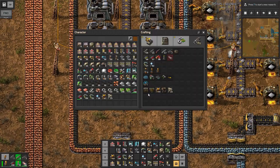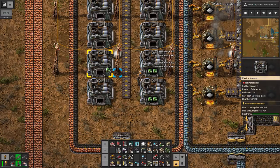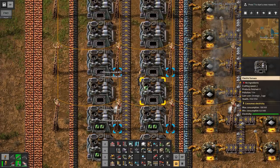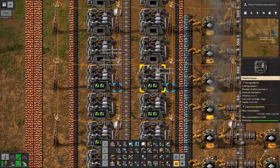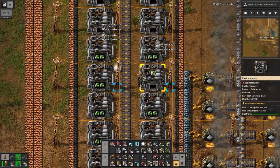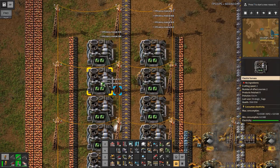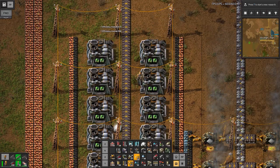Before we hook these up, I want to put efficiency modules in them. Then we can hook back up our inserters.